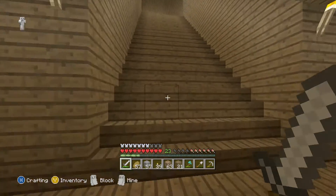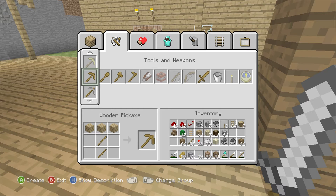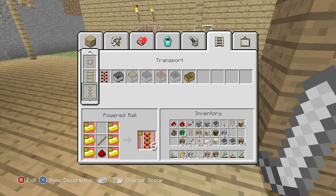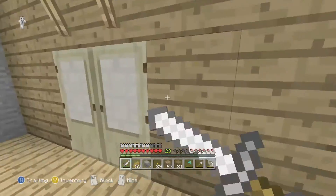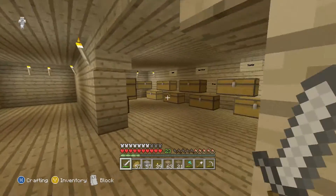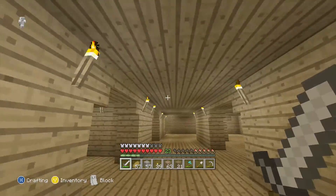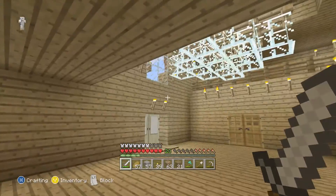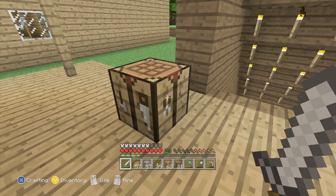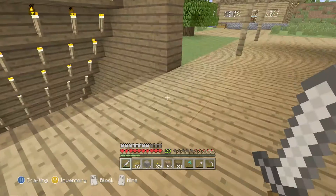I was going to make powered rails — I forget easily. Let's do this. Powered rails — what do you need? Oh, you need gold. I might need to go mining, but let me check my ores... never mind, I have a whole stack of gold. I'm good. I've been recording for a while, I'm sorry. This video might be a little longer than I was shooting for. I can make 24 powered rails — that should be plenty.